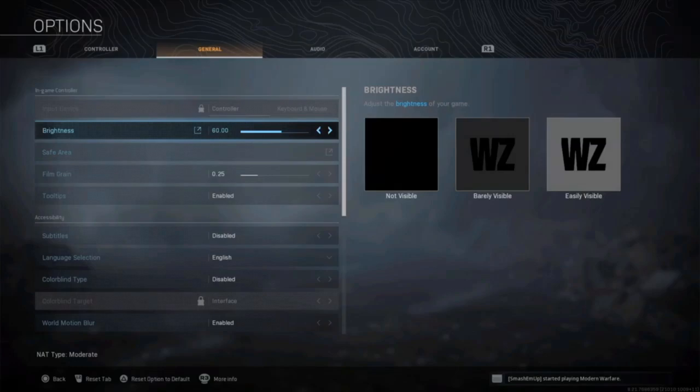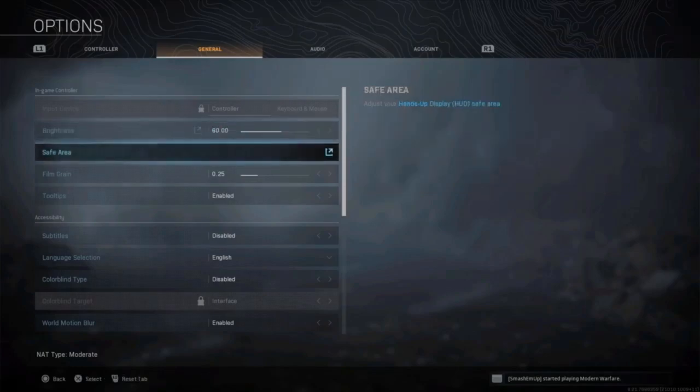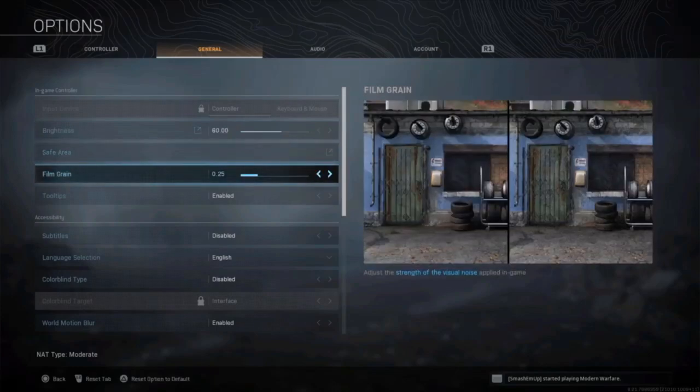The next item is film grain, which is the strength of the visual noise applied in the game. You can see the difference between the two pictures — the right looks a little pixelated and the left is more clear. If you want a crystal clear picture, put this all the way to zero. By default it's on 0.25, so go all the way to the left and it will make the picture crystal clear.